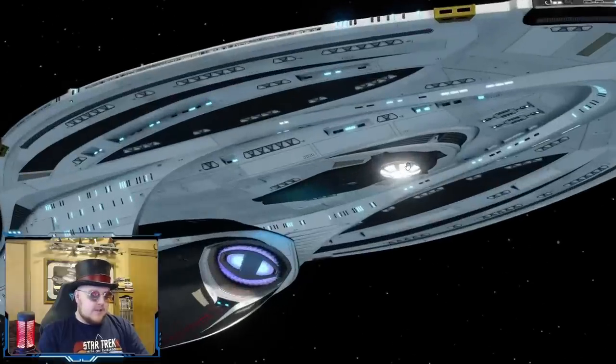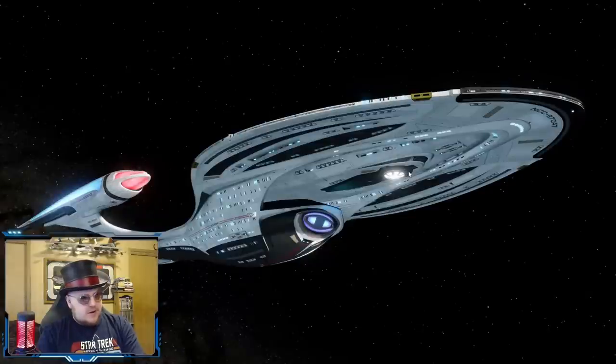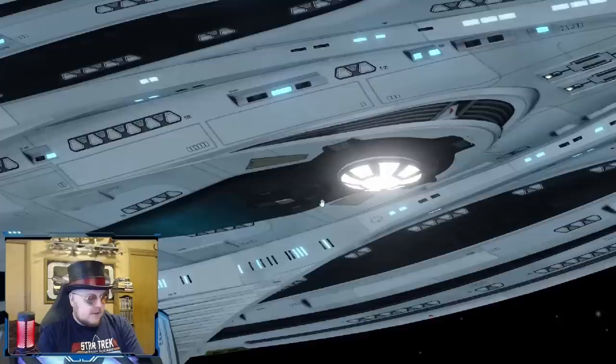Another subtle but noticeable change is over here by the sensor dome. In the previous model it's much farther back along the saucer with a smoother layered look. On the revamp they've given it more of a rigid look with more tech bits around the side to make it look more functional. And they've widened this portion out to make room for a captain's yacht — the same one we see on the Yorktown class, which the Yorktown also got during its revamp.